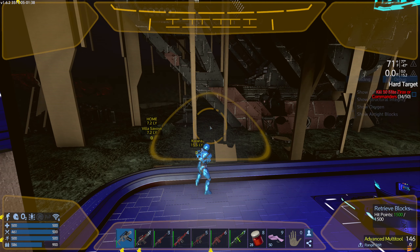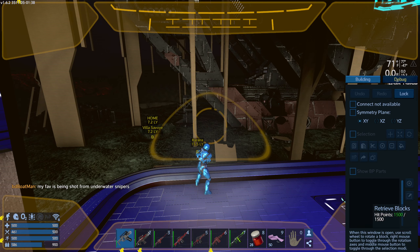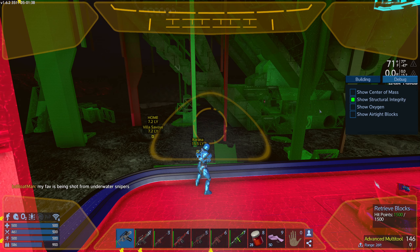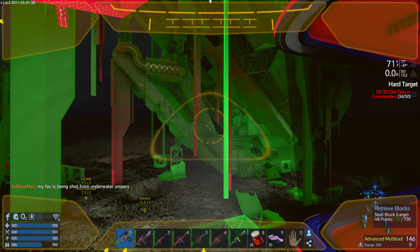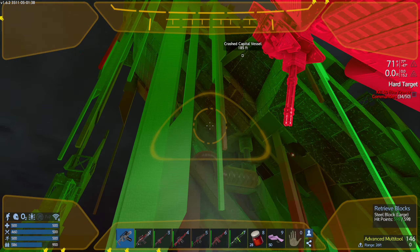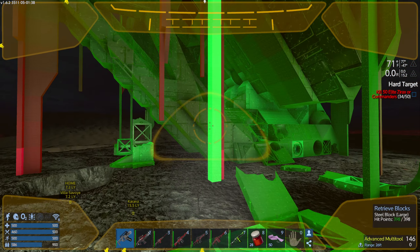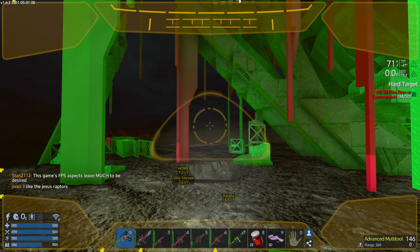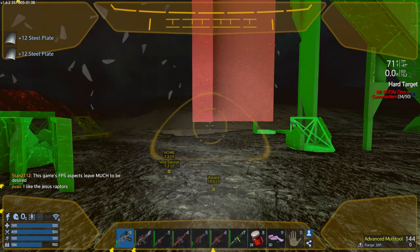Before I get started, go to your N key, the N menu, go to the debug menu and show structural integrity. That's going to make it really easy to see what is actually supporting the ship. You can see you've got some pillars — this bright green right here is a support. This red, not so much.